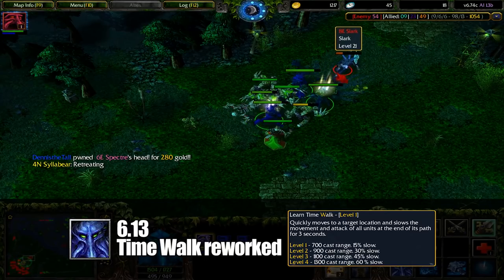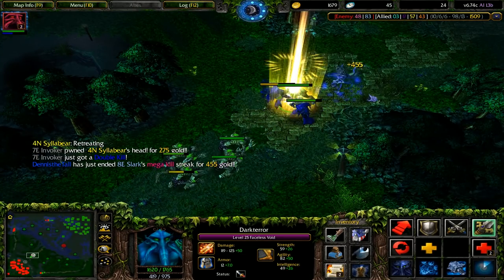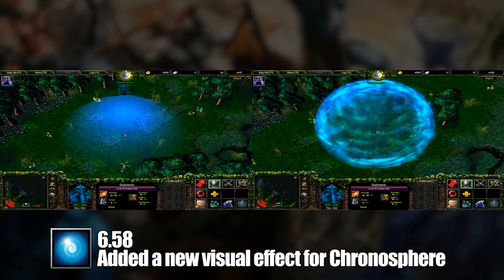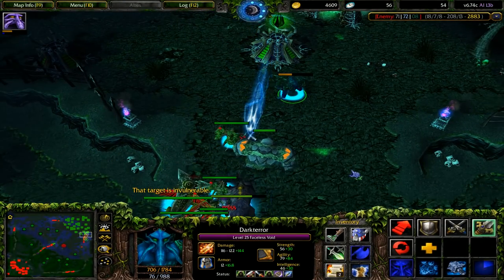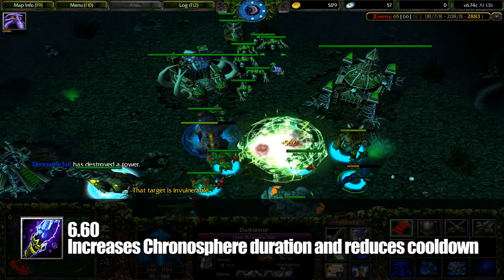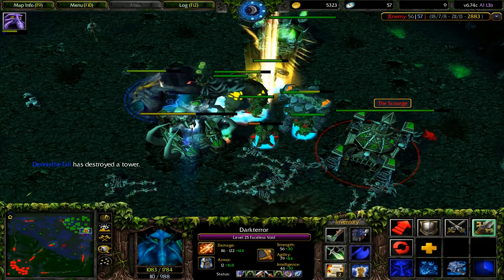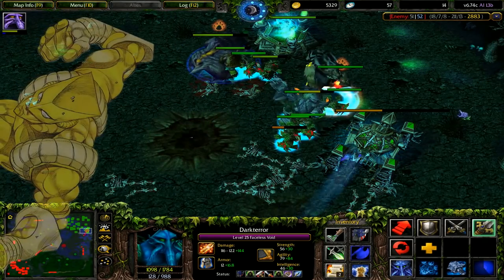Not too long after in 6.13, Time Walk was reworked, letting Void rush to a location and slowing the attack speed and movement speed of all units at the end of his path. Void would go on a long stretch without any major changes until 6.58, where Chronosphere received a visual update, making it look more like a fishbowl rather than a contact lens. In 6.60, Void received his first Aghanim Scepter upgrade, which increased the duration of Chronosphere while setting its cooldown to 75 seconds at all levels. Although his gameplay is rather simple as a farming right-clicker, the flavor and lore of his spells, along with his cool model, made him stick out as one of the most memorable heroes in the game.